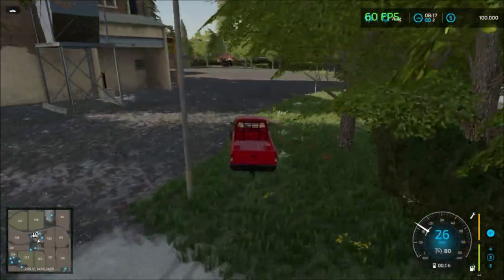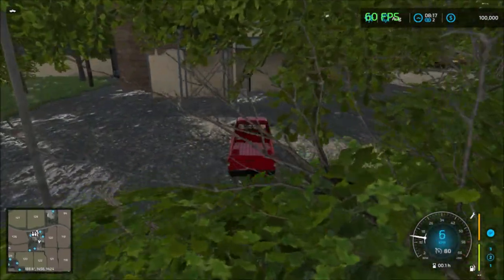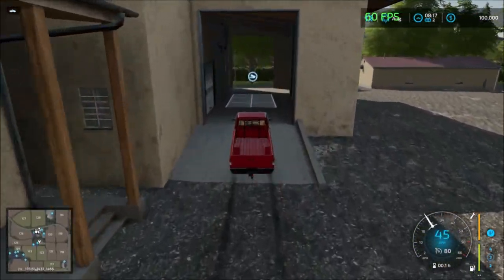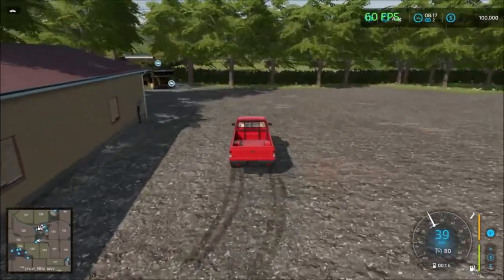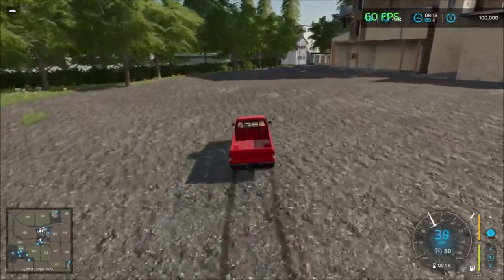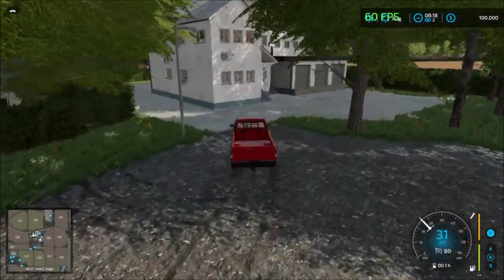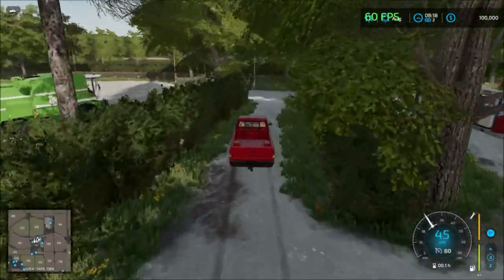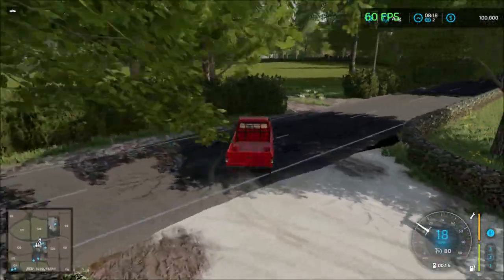Back here we have the first sell point. Over here we have the stone machine, so it processes rocks. Those are all the sell points there. Continuing, we have one sell point just down the road.